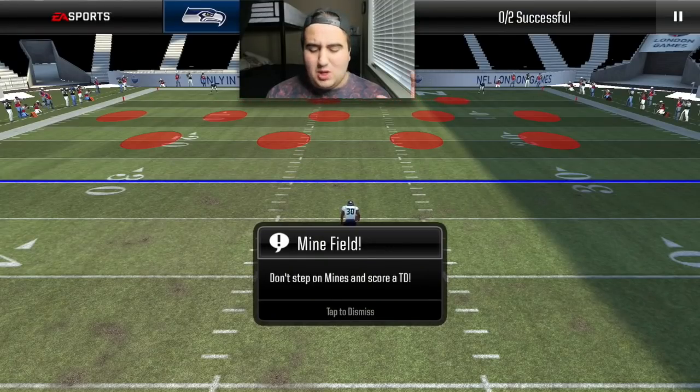Whether that's Gronkenstein, Werewolf, or Pharaoh Cooper, this is going to be a very important event to master. Now this minefield event is very difficult because you have first off three defenders coming directly at you, plus you have these mines that if you touch, you automatically lose your attempt. So what I'm going to show you is a secret trick to getting past it every single time.